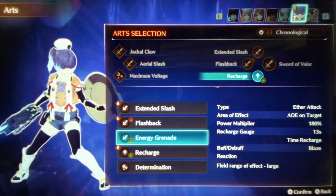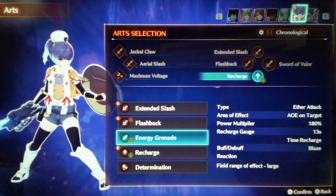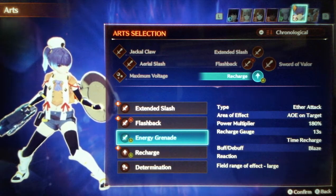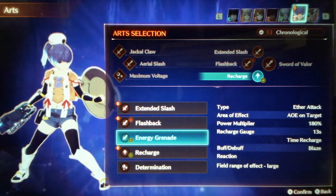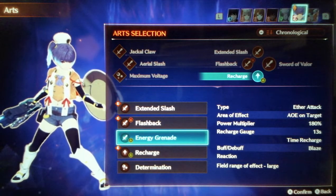So we'll start off with the arts. Before getting into the rest of the arts, the main thing to talk about is Energy Grenade. Yumsmith is kind of intended as a damage over time based class, except it only has one method of damage over time and it barely works. So Energy Grenade — it says that it applies the blaze debuff. This is a lie.